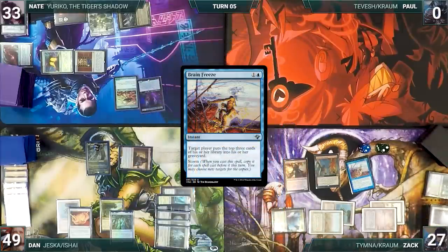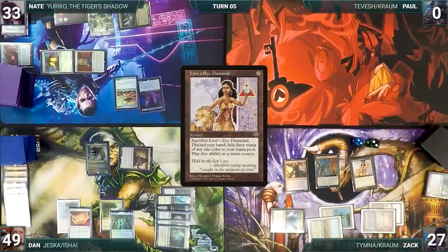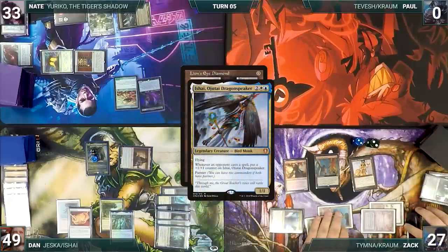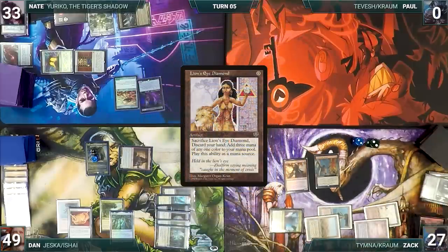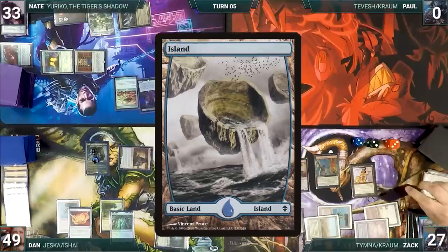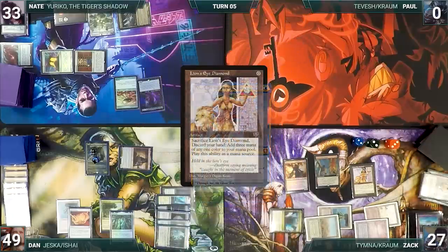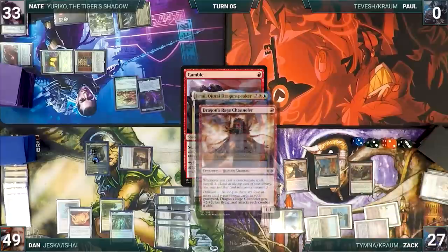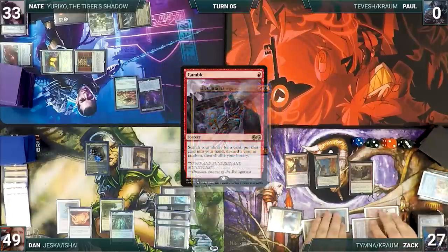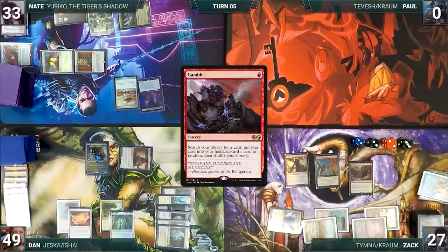Zach cracks Lion's Eye Diamond, discarding his hand and adding three blue, then escapes it from the graveyard. He cracks it again adding three black, then escapes Brain Freeze with all copies targeting himself — Zach surveils a Tarnished Citadel into his graveyard and mills heavily. He escapes Lion's Eye Diamond again, surveils Flooded Strand, cracks for three red; escapes it once more, surveils an Island, cracks for three white. He escapes Gamble — Channeler and Ishai trigger — surveils a Dark Ritual into his graveyard. Gamble resolves and Zach tutors a card into his empty hand, then randomly discards Silence.